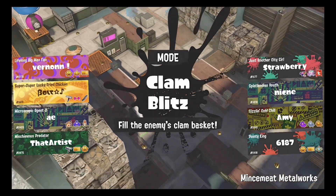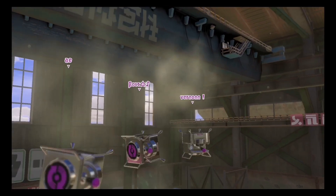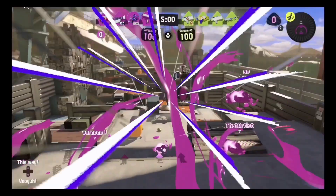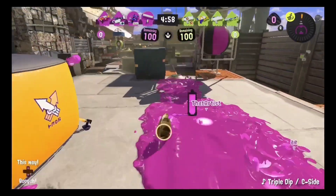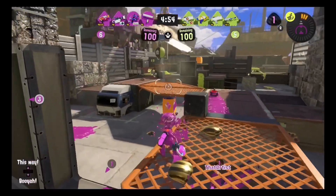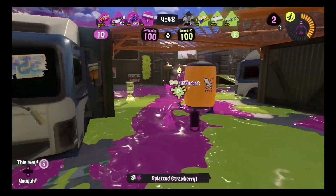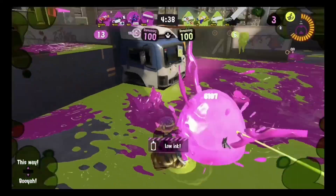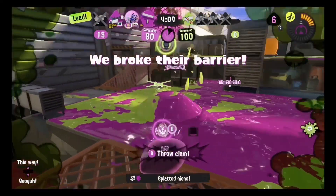A little change of scenery here on Mincemeat Metalworks. It looks like this time they have a backliner with the Elier, so it's going to be a little bit harder to make some aggressive pushes like we did last game. But as long as we can push together as a team, I'm sure we can get something going. Go ahead and get the Junior — the Elier is going to try to... oh, I ran out of ink. There we go, we got him.